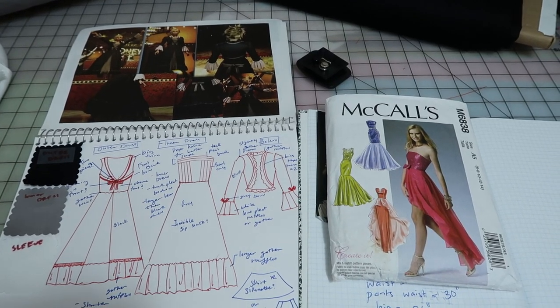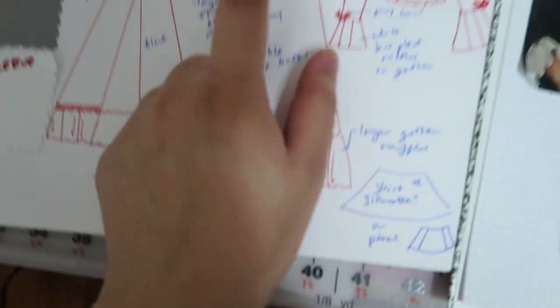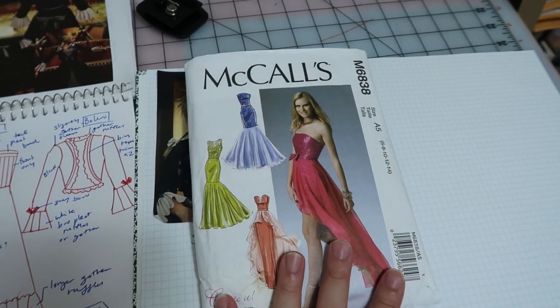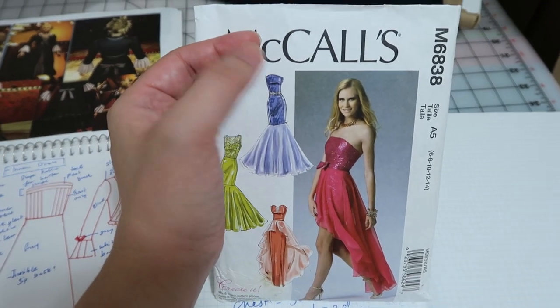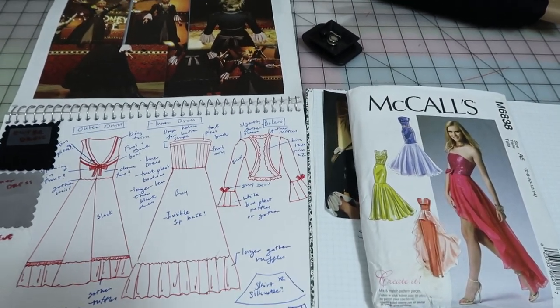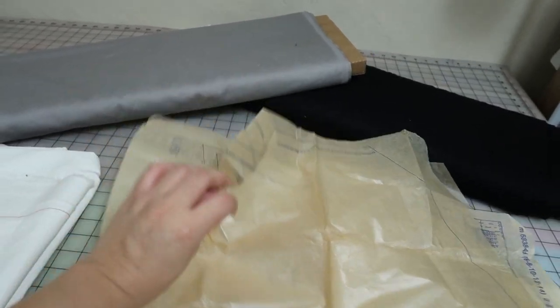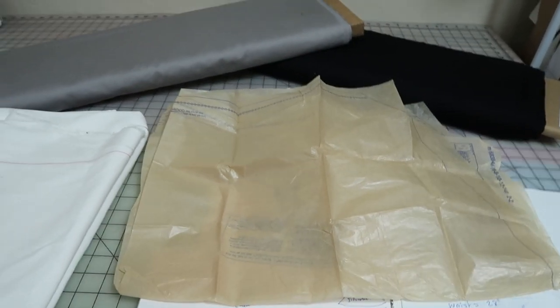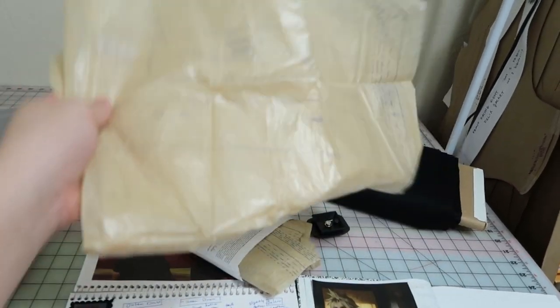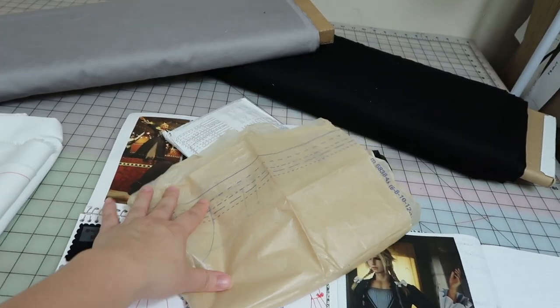Now that I'm finished with the bolero, it's on to the inner grey dress and time to do a little draping. I just found out that I have a commercial pattern already that I can modify to make the top part, which is the inside of the bodice. So I'm going to go do that because it's more time efficient and cost-wise. For commercial patterns, I usually don't cut them directly out of the tissue paper. Instead, I put them on brown paper and trace them out with a tracing tool and cut that out, so I can modify it and save the original for future use without having to rebuy them.